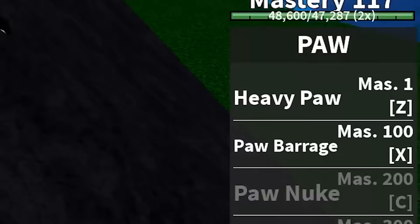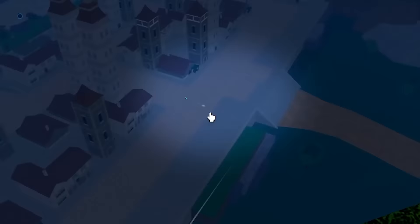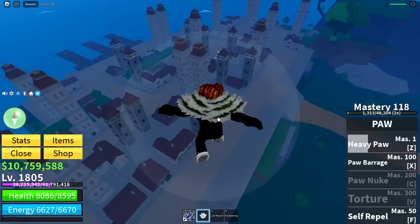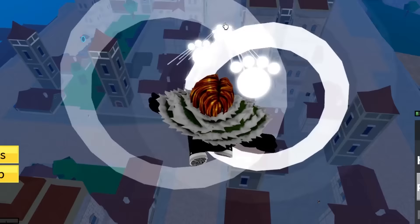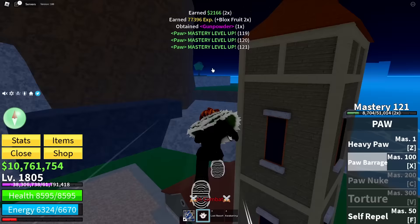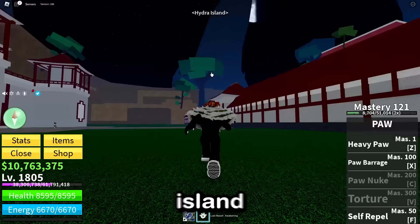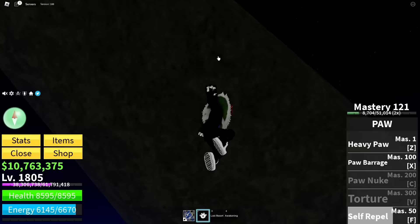So I can snipe this guy - he caused problems. Paw Barrage on his skull - take this! I yoinked the kill. I got a new move called self-repel. What does this do? The self-repel move is terrible and it doesn't have long range, so it's kind of useless.